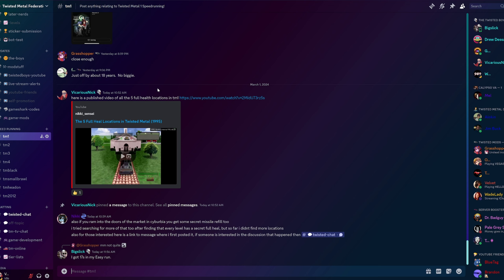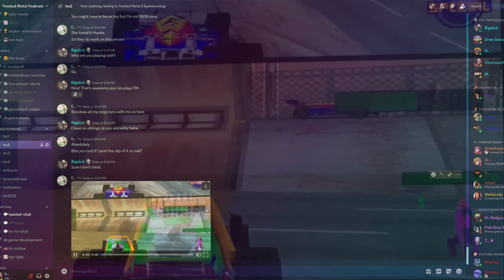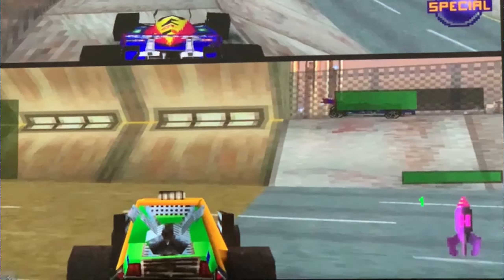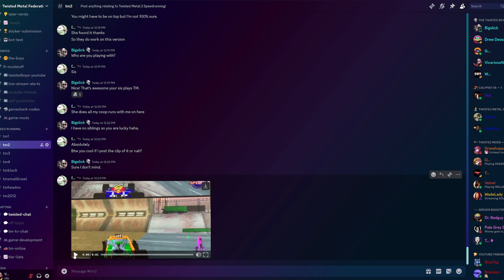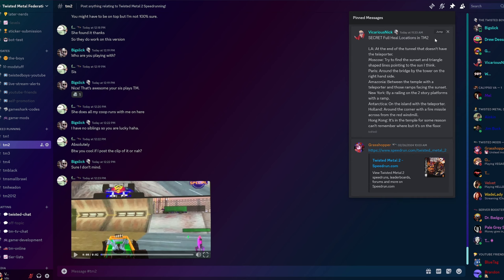We're going to be trying this live on camera later in the video because there is no actual video evidence of this — no one has made a video on this before, no screenshots that I've been able to find. The only video in existence is this one that just came out literally minutes ago in the Discord, and as you can see they're driving up next to Twister and watch Grasshopper's health — it goes to full, just like that. Crazy.